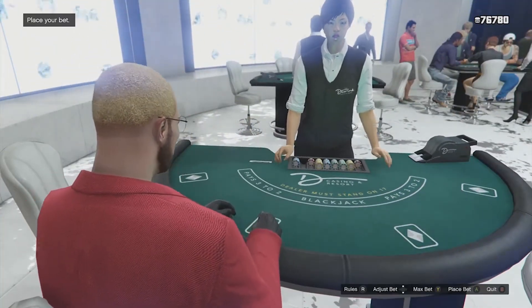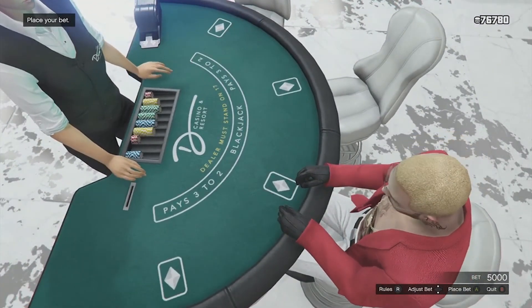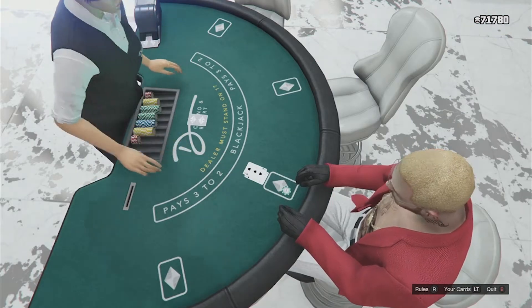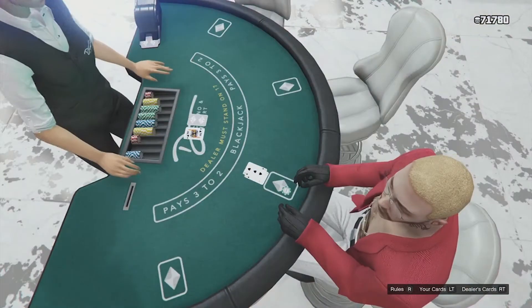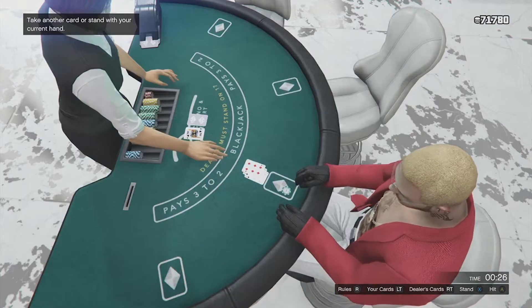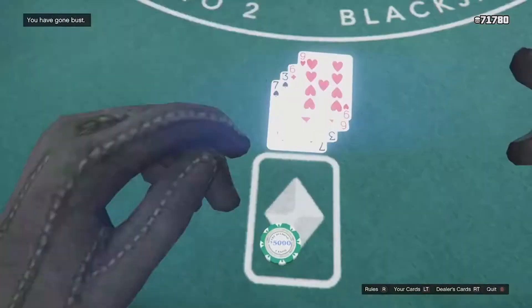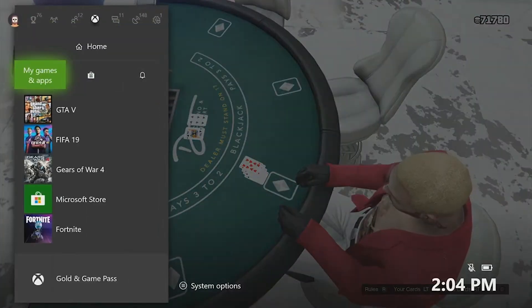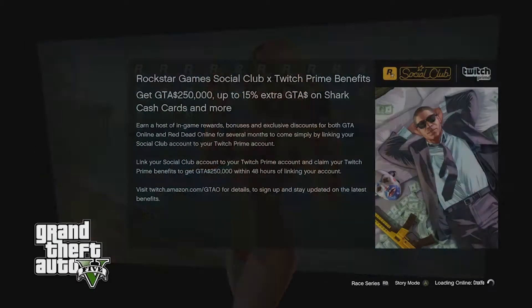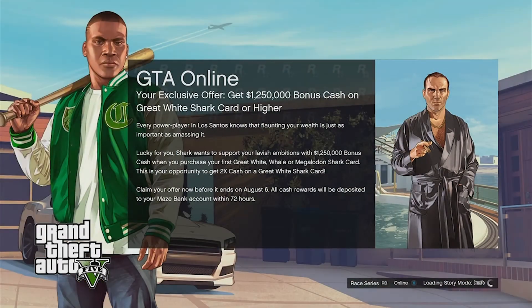I'm going to hit max bet. I get a seven then a three — that's ten. She gets what looks like a face card, so that's a ten automatically. I hit again and get 16, feel pretty confident, hit again, and I bust — I lose. But as you can see, nothing has been taken away from my chips. That's because we saved our outfit before sitting down.